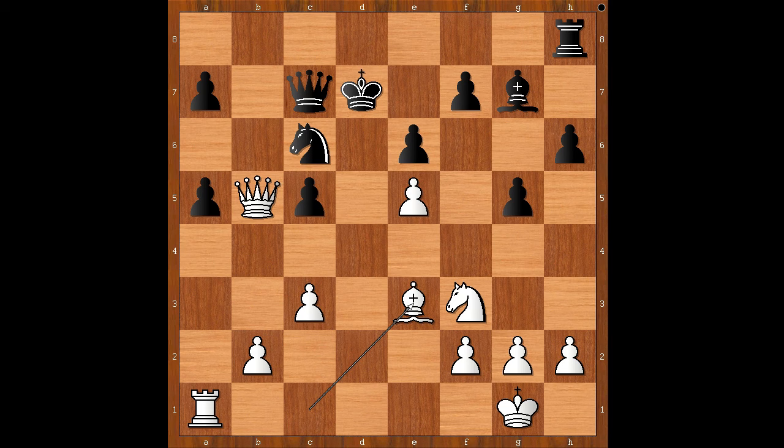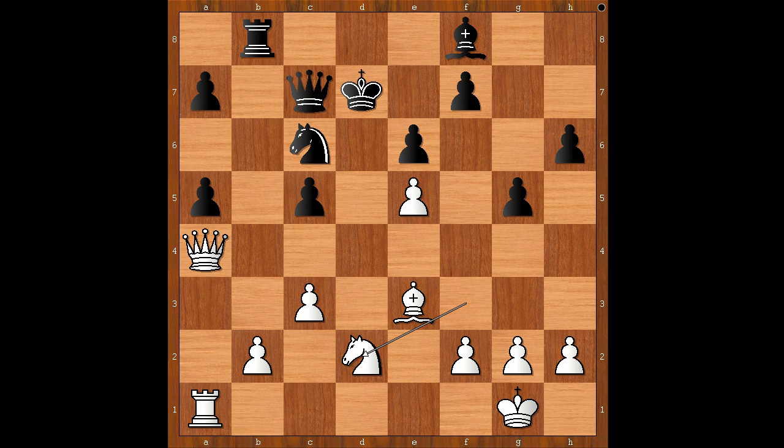Believe it or not, my silicon assistant is saying that this position is equal. Maybe it is equal if two computers play each other, but on the human level this position is difficult to defend for black. The game continued: rook to b8, queen to a4, bishop to f8, knight to d2, queen takes on e5 — and now black is even two pawns up, though the black king is not very safe. Knight to c4, queen to c7.